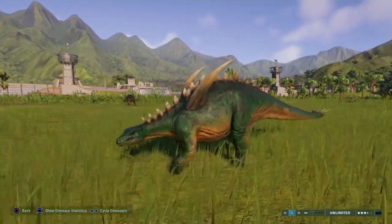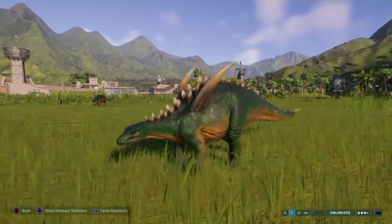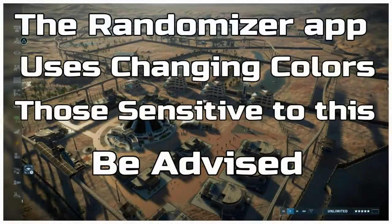Before we jump into today's video, I have just a little disclaimer. The randomizer app that we've selected to help us choose our dinosaurs uses changing colors to help emphasize the spinning wheel. Those sensitive to changing light, please be advised.